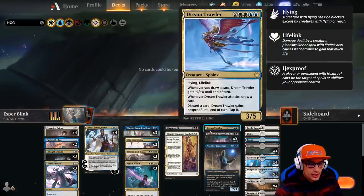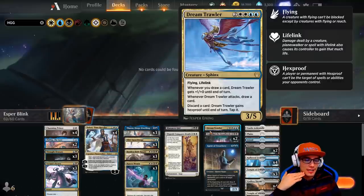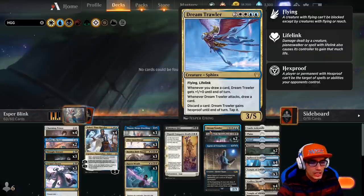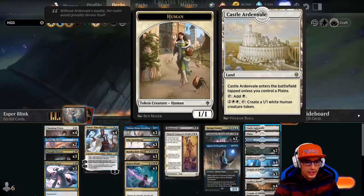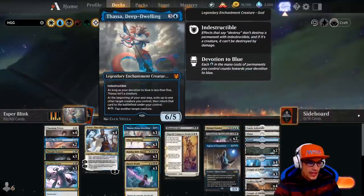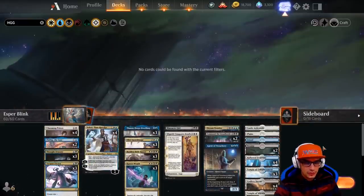Obviously Dream Trawler is broken — just get that on the battlefield and try to survive. Make sure he has a companion with it so you don't have to sacrifice it, because even though he has Hexproof, he's still prone to sacrifice since sacrifice cards don't target. Obviously Teferi shuts down a lot of other decks. We also have Castle Ardenvale, which makes 1-1 white creature tokens for longevity. And with Thassa Deep-Dwelling, once we get our Agent of Treachery out, we're just going to bounce him over and over again until our opponent is absolutely broken to pieces.